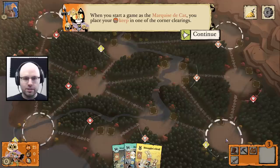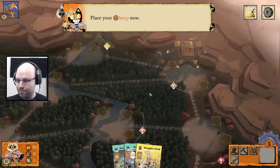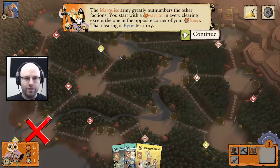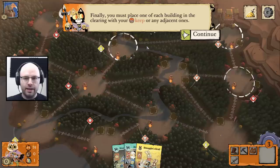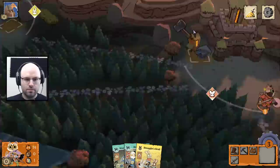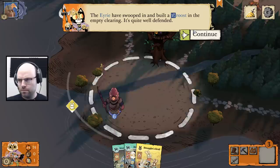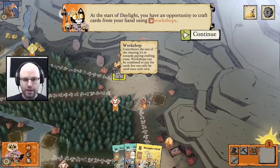We'll start bottom right — that's not where my camera is, so that's good. The keep is the cornerstone of your kingdom — enemies may not build or place pieces in the clearing with your keep, but they can move there. Place your keep now — up top right, actually. The Marquis Army greatly outnumbers the other factions — you start with a warrior in every clearing except one in the opposite corner of your keep, that is Aerie territory. You must place one of each building in the clearing with your keep or any adjacent ones.